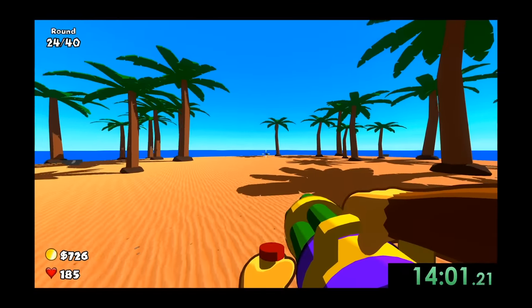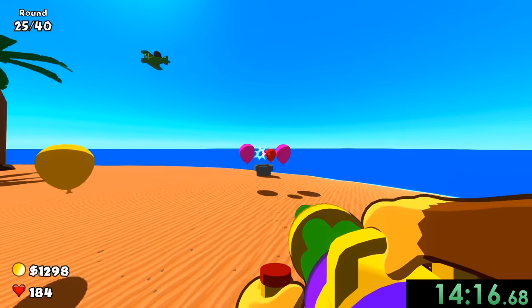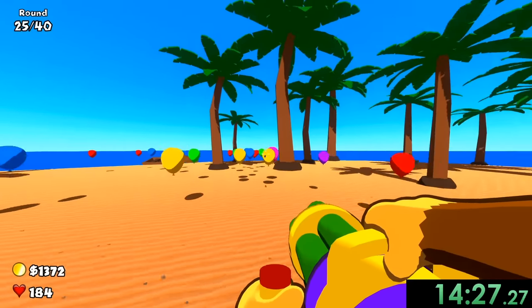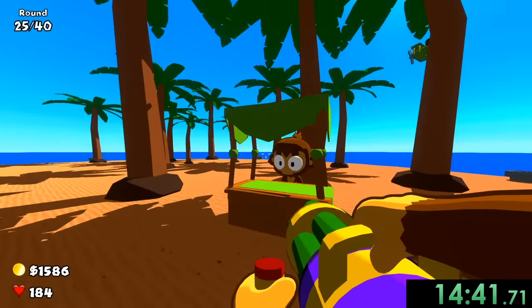Here's where the first camo balloon appears — they're invisible, which is annoying. I'll need to get camo detection soon so I don't lose time. Purple and pink balloons are coming at me fast but with 200 lives I'm not too worried. We upgrade to powerful darts and now we're saving for buckshot at 4,000 coins. We also have black bloons now presenting a bit more of a challenge, but our movement speed keeps us safe.